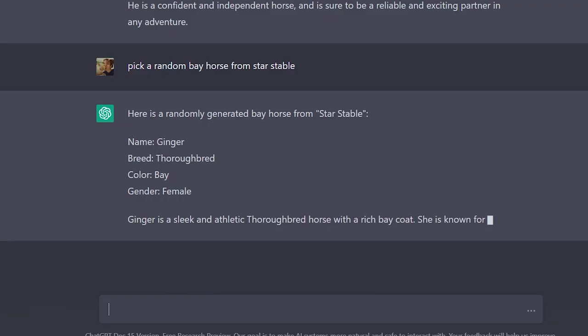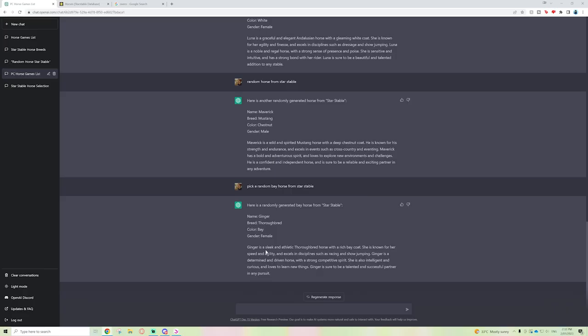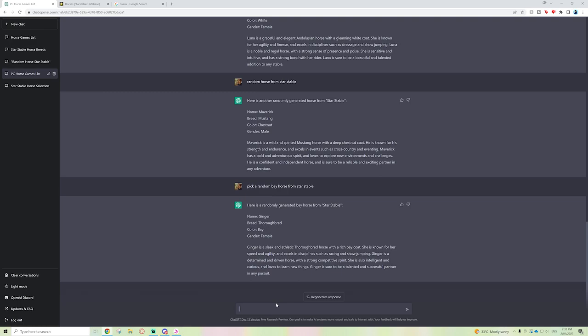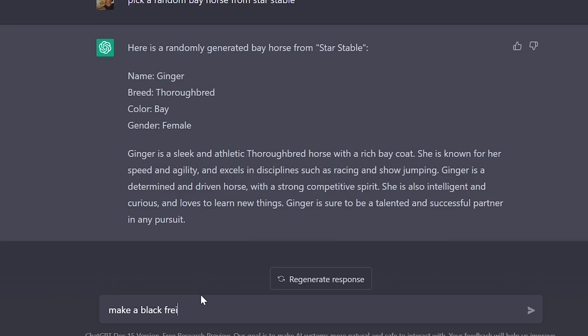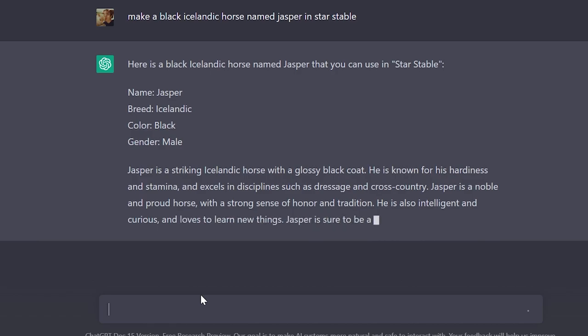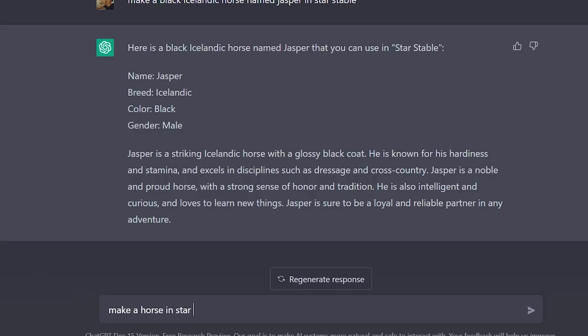But you could be more specific. I tried asking for a black Icelandic horse and it did it! 'Jasper is a striking Icelandic horse with a glossy black coat.' That kind of worked! So if you get it to this point, it can generate a backstory for your horse. Then I tried 'make a horse in Star Stable' and let's see what it gives us.